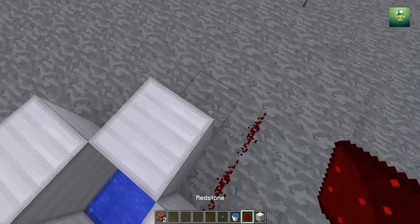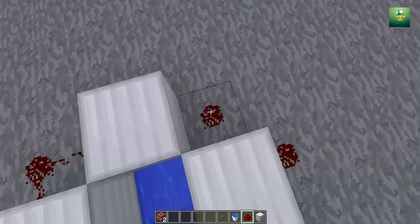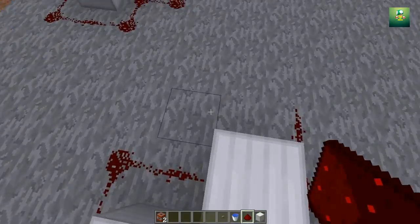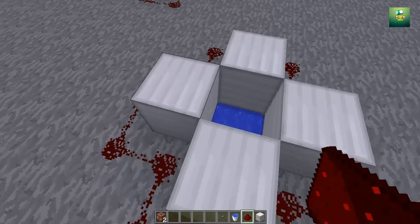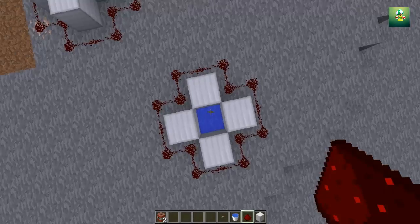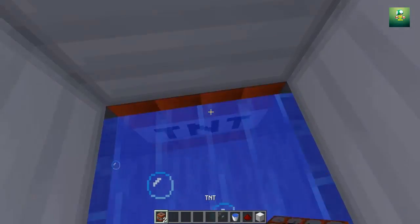Now you want to put redstone just all around the outside. Don't do this — don't do that. You want to put it all around the outside. That's what some people have been doing by accident. You want to actually make it look like a little cross. And then obviously put the TNT in.